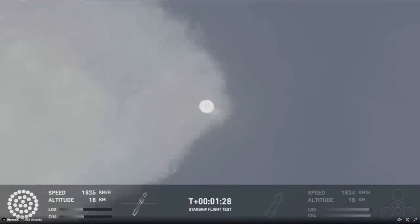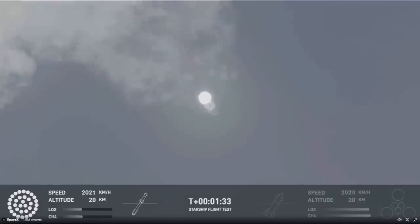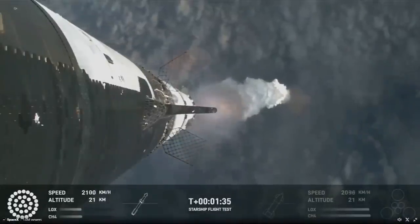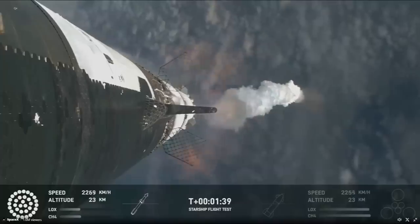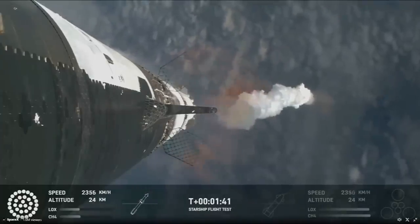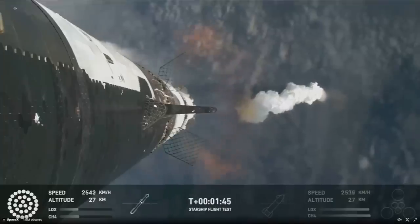Now the next major milestone is going to be a hot staging maneuver. We're going to be doing that in just about 90 seconds. To do that, we're going to shut down all but the three center Raptor engines on Super Heavy. That'll be our MECO — our main engines cut off.